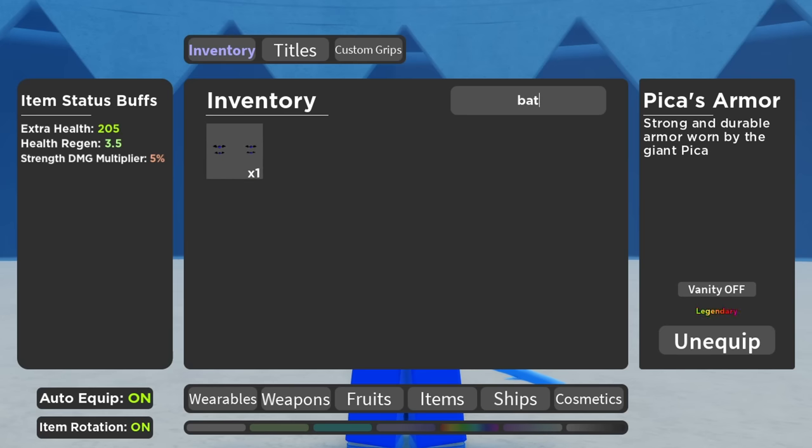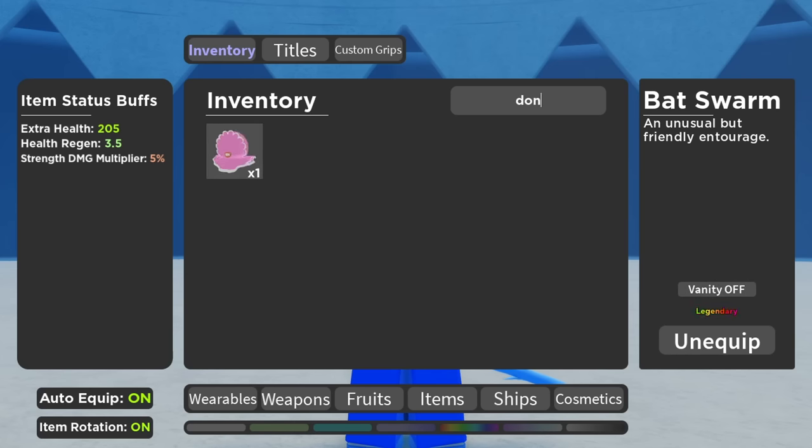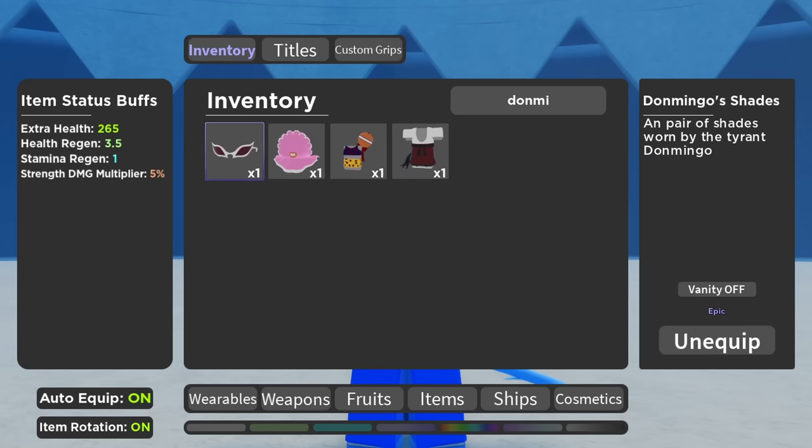We have Bat Swarm — it's very basic and one of the only things that covers that slot, so you'll obviously need this one too. Then Don Mingo glasses. It's a bit better than the alternatives — we have Anniversary Shades and Star Shades, but Don Mingo glasses beats them out pretty easily.